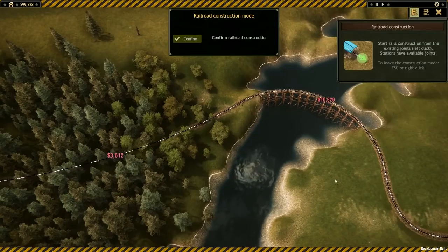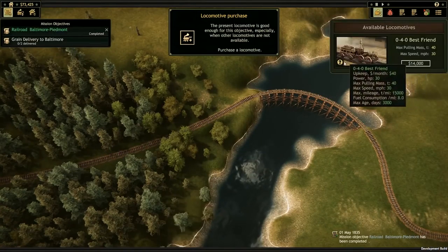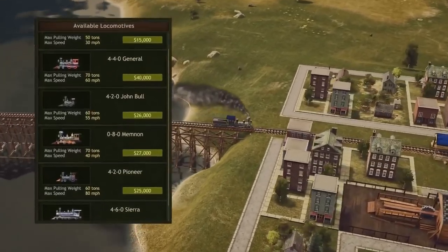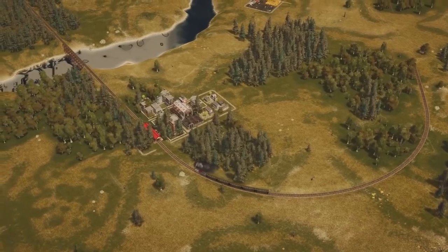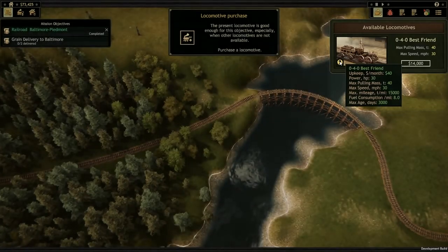Now we've got our tracks in place, let's go ahead and buy our very first steam engine. You'll be able to research and buy five engines when Railroad Corporation arrives in Early Access, with many more to come alongside the full release. Every locomotive has a maximum pulling mass, speed, and mileage, along with other important traits such as upkeep costs.